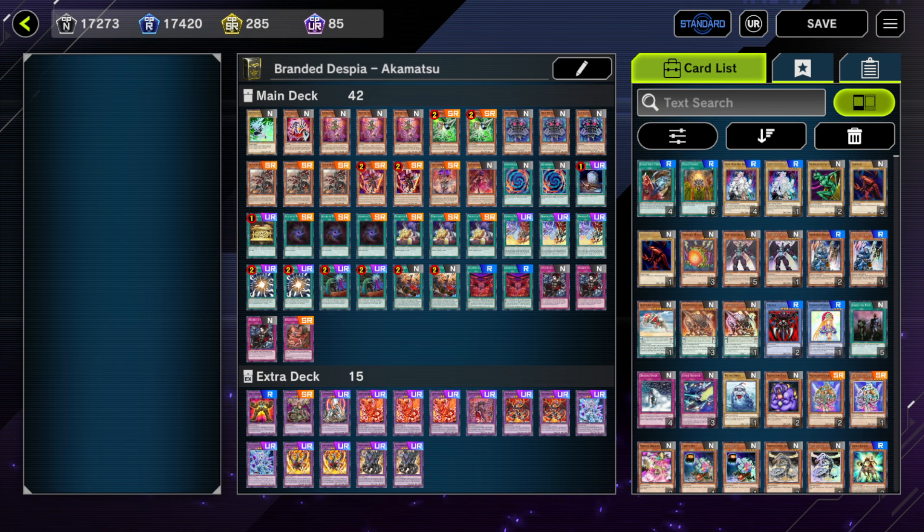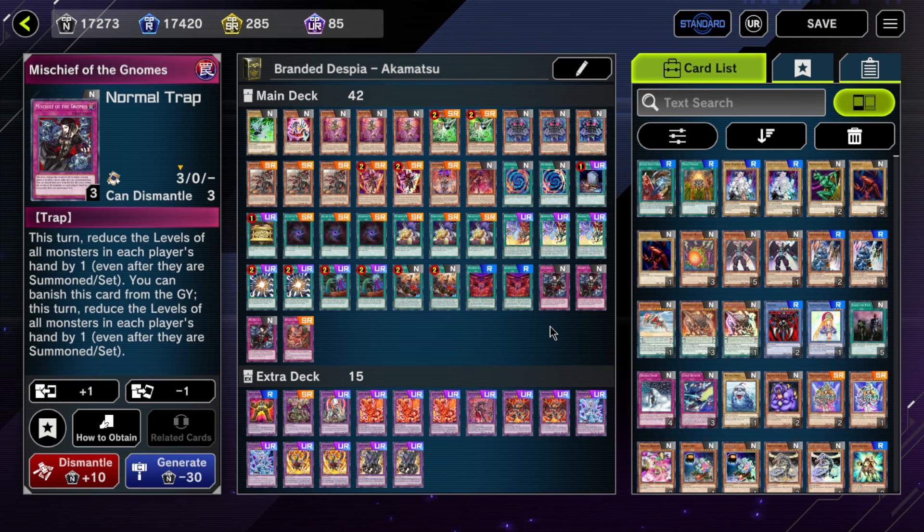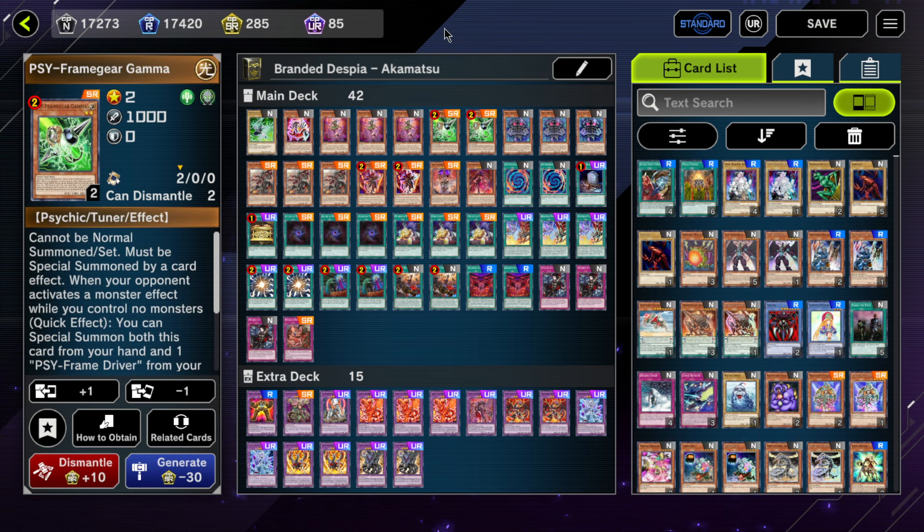I hope my audio and quality are sufficient enough to learn from. Anyway, here was my Diamond One decklist for Branded Despia. Shout out to that one user who posted a decklist that had Mischief of the Gnomes — this card is crazy. I'll go through my decklist first and then go over around five replays. If you want to see more with commentary explaining my decision-making process and mistakes, feel free to let me know.